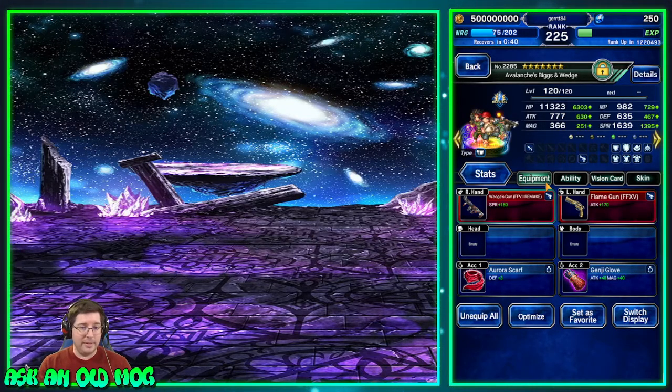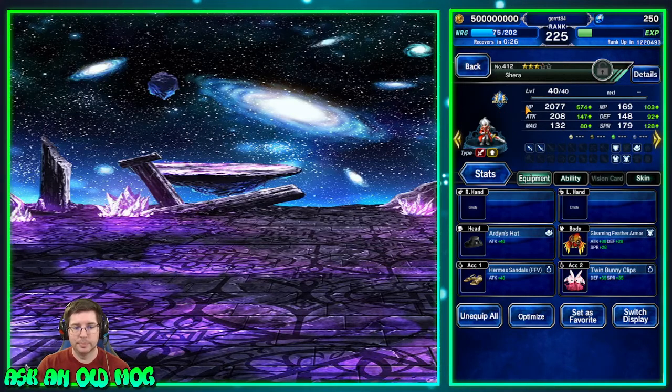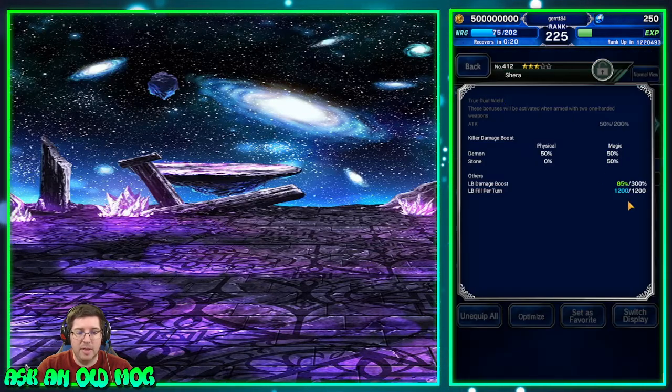So I bring Biggs and Wedge for: tag team chaining, preemptive magic cover, and all their other ability and armor slots are free to load up with whatever you want — killers if you really want — but they're not really doing a ton of damage, they're just helping you cap. Now let's look at Shara. I've got Shara geared with a bunch of stuff that fills the LB per turn to full.